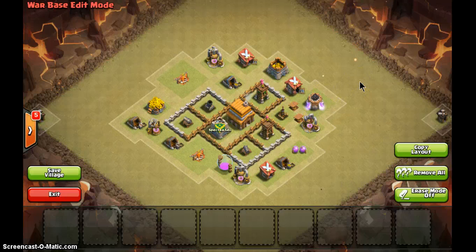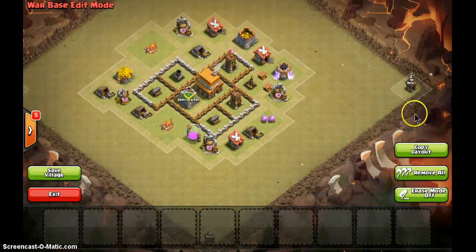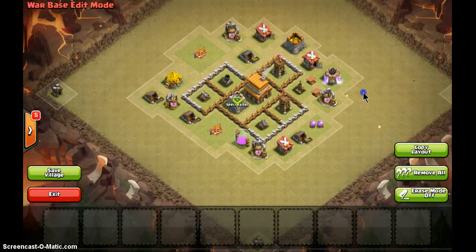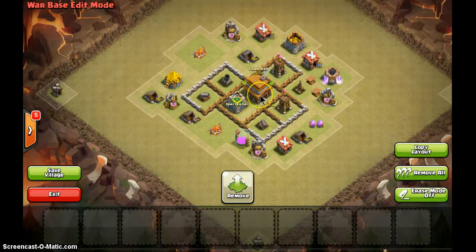Let me explain what the most important things are about your base for clan war. First, you must always have buildings at the corners — one, two, three, four. If you have builder huts, put them there; just put something there. The typical average player will forget, and after they destroy your base they have to go to the four corners, so they almost surely cannot three-star you.